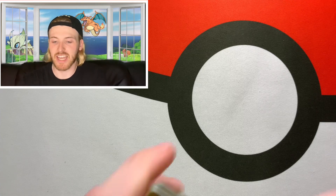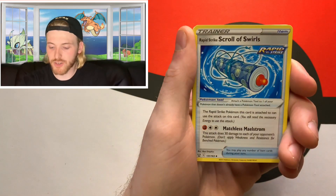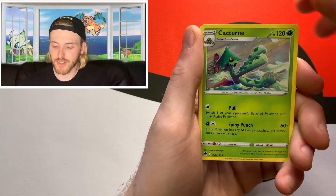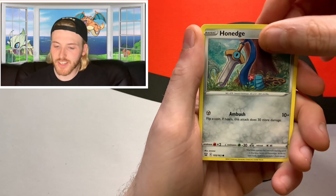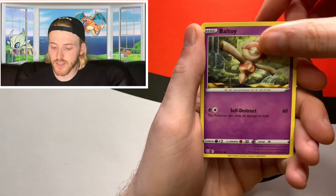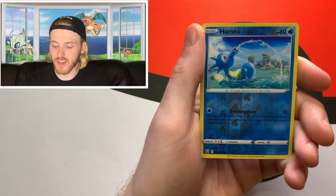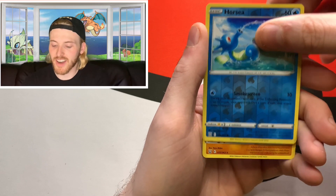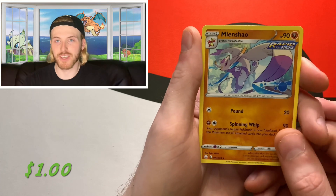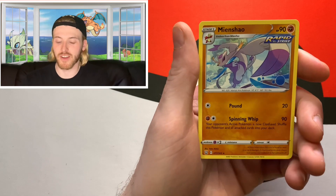In the back we got a Psychic energy, Cedra, Rapid Strike Scroll of Swirls, Cacturn, Honedge, Electabuzz, a Ball Guy, Gligar, Salandit, a reverse holo Horsea — I like the art on that — and the rare, a non-holographic card. It shows the Rapid Strike symbol, so I guess all the cards feature that Rapid or Single Strike symbol in the corner. Even though it's a non-holo rare, it's interesting to see a new mechanic introduced into the game.